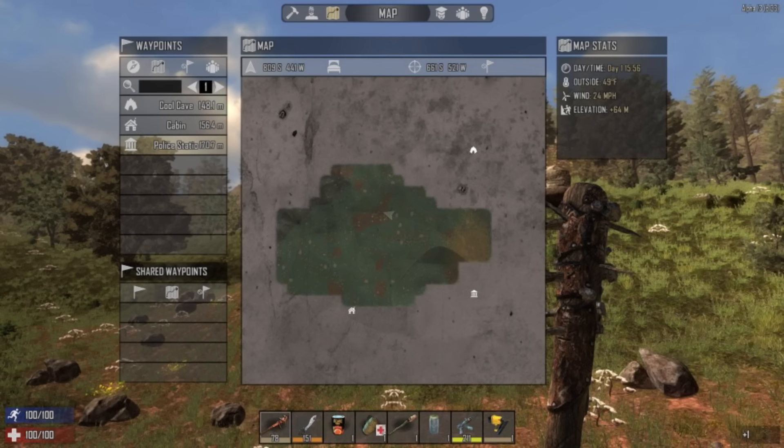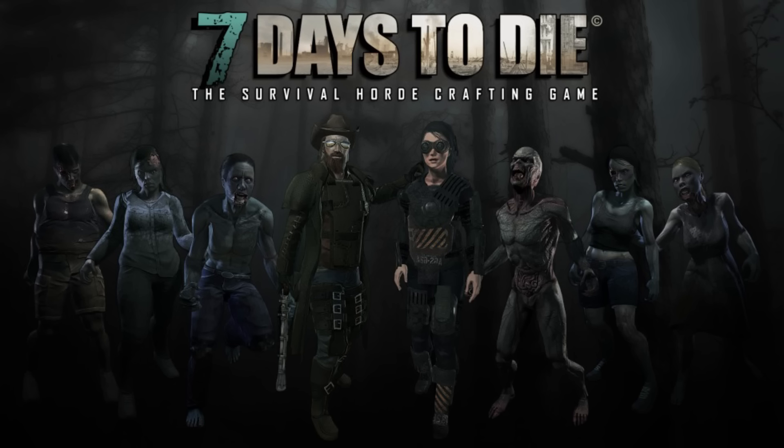Wood upgrades now cost five wood — they're raising the cost of everything. But with the skill system, you're going to get more resources back. Cutting down a tree won't just be faster — you'll get more wood from it. They're raising costs for balance purposes. Also, antibiotics are no longer going to give wellness — that kind of blows — but vitamins have been increased from 0.5 to 1 wellness, which is pretty cool.